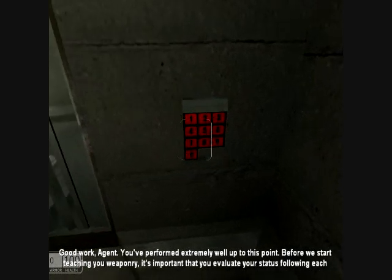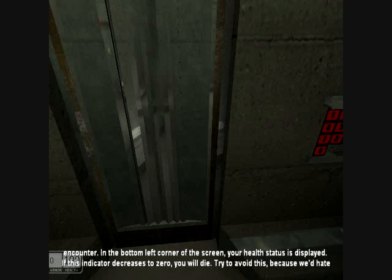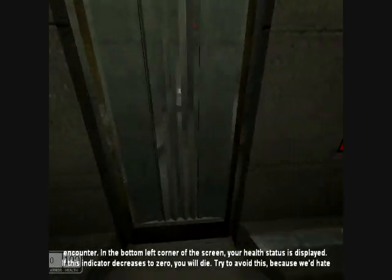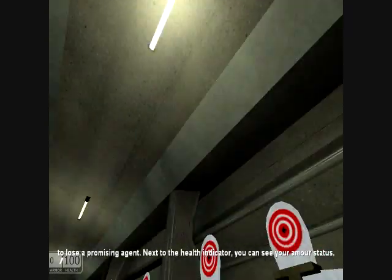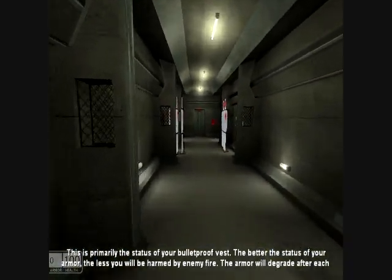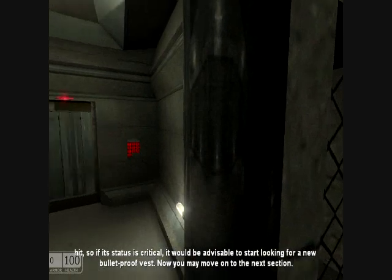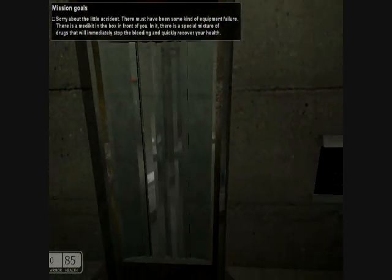'Before we start teaching you weaponry, it's important that you evaluate your status following each encounter. In the bottom left corner of the screen, your health status is displayed. If this indicator decreases to zero, you will die.' Thanks for that. 'Try to avoid this, because we hate to lose a promising agent.' The armor status shows in the screen — this is primarily the status of your bulletproof vest. The better your armor, the less you will be harmed by enemy fire.